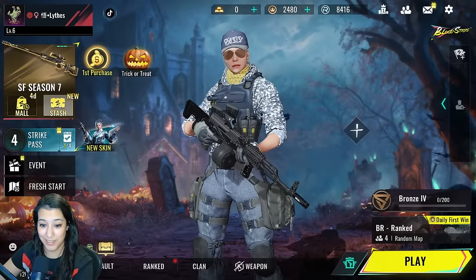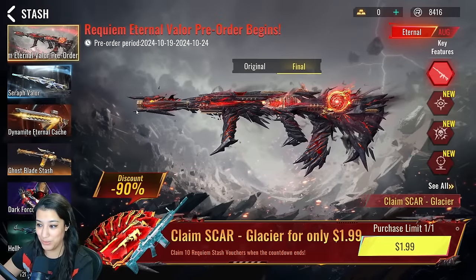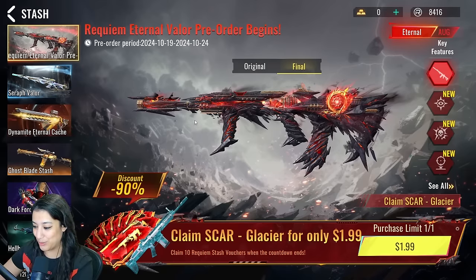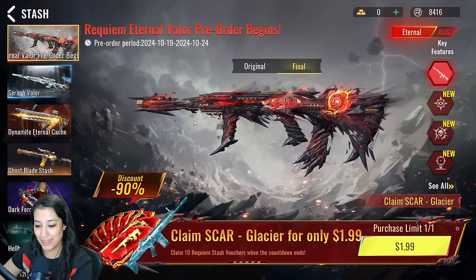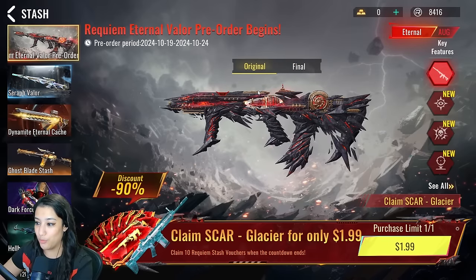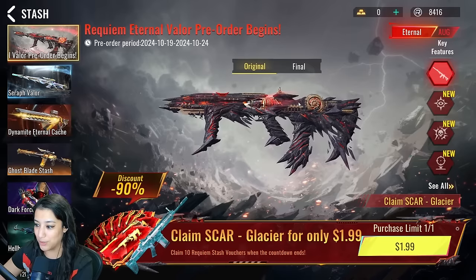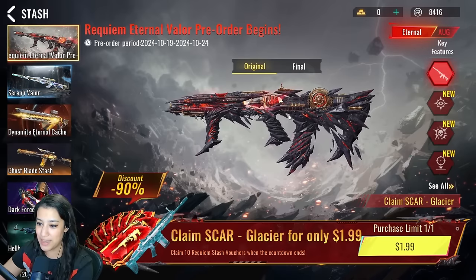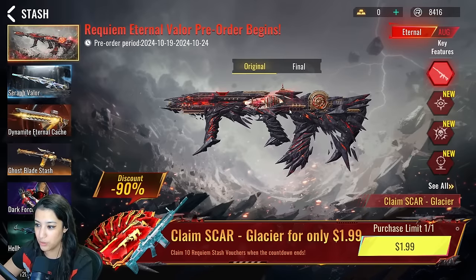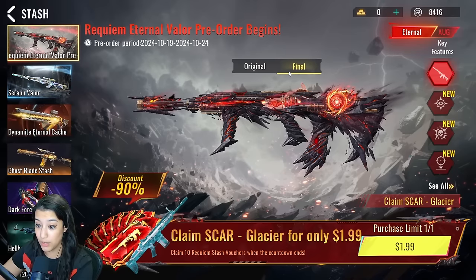We are on the Asia server. You can claim the Eternal Requiem AUG skin for only 199 and you also get 10 vouchers. Let's have a look — this is the original form, and it looks very cool. It looks kind of similar to the Eternal Scar that we have, so those two will match really nicely together. And this is the final form if you fully upgrade it.